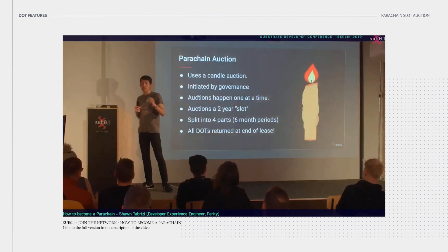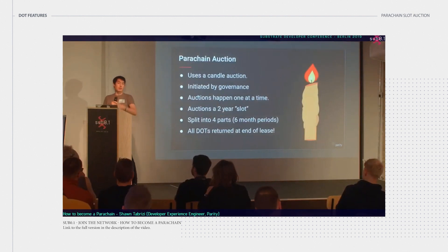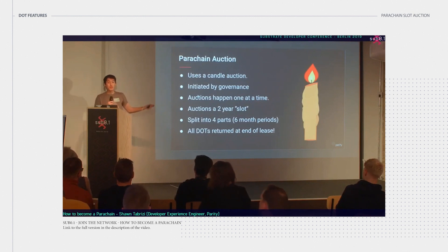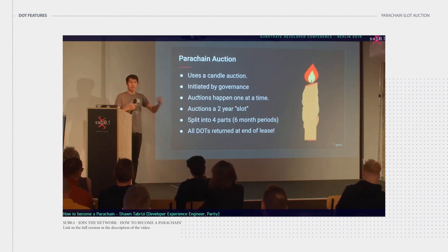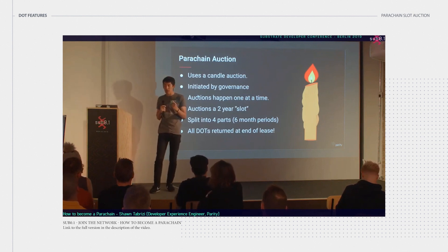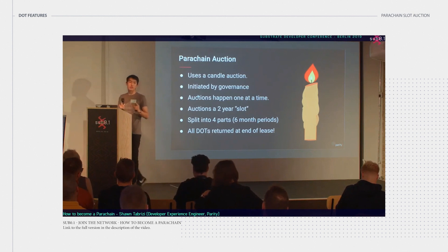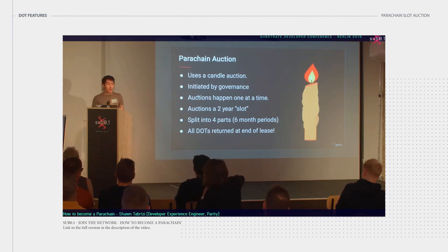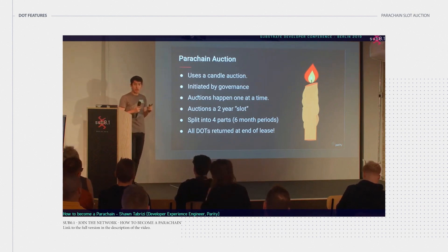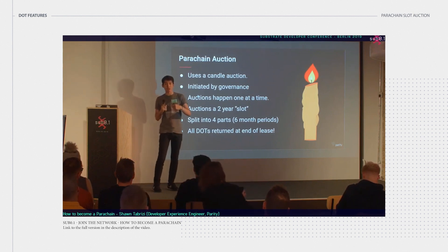This kind of auction is initiated by governance — a democracy proposal can basically say there's more room for more parachains, and governance can initiate a new auction. The auctions happen one at a time and auction off a two-year slot. These slots are split into four parts, which are six-month leases. If you win this auction, you put your money into a deposit, but then you get all of the DOTs back at the end of the lease.